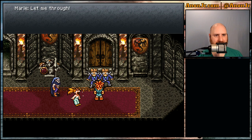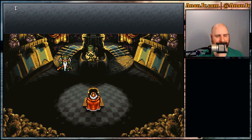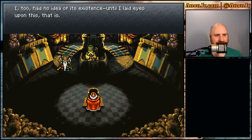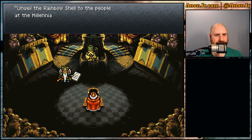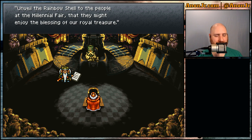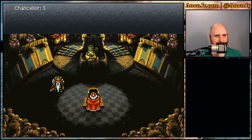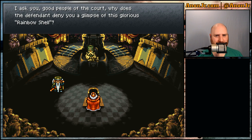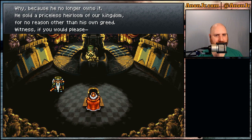Entry is forbidden. Good citizens, have any of you heard of the royal heirloom known as the Rainbow Shell? I hold before you an ancestral will written by the hand of our own king's distant forebearers. If I may, unveil the Rainbow Shell to the people at the Millennial Fair that they might enjoy the blessing of our royal treasure. We have no ancient royal heirlooms here. Surely you don't intend to claim this a forgery? Why does the defendant deny you a glimpse of this glorious rainbow shell? Because he no longer owns it — he sold a priceless heirloom of our kingdom for no other reason than his own greed.